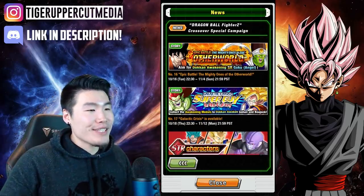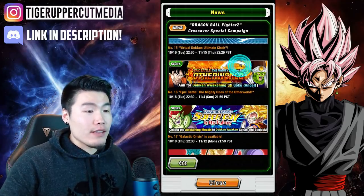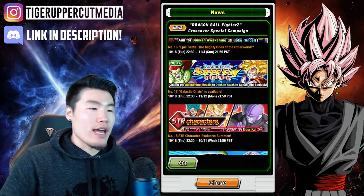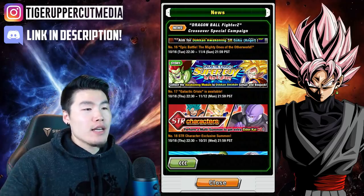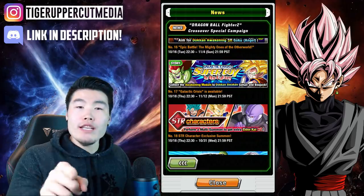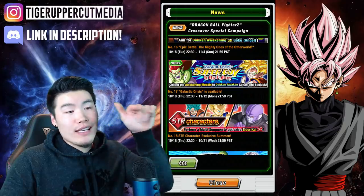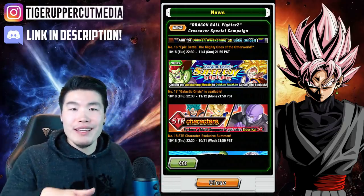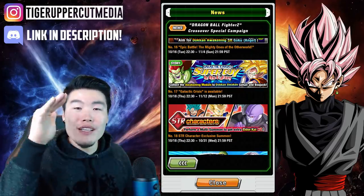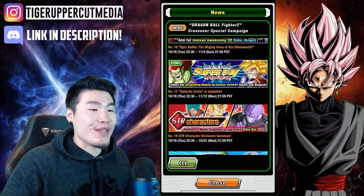Number sixteen, we have the Otherworld story event. Number seventeen, we have Galactic Crisis — Super Guy in the Galaxy — the Bojack event, where you can actually farm up Super Saiyan 2 Teen Gohan. If you have LR Gohan and haven't farmed up his super attack yet, you can use these Gohans to farm up his super attack. If you're one of those people who got LR Gohan and was waiting for a farmable super attack option, this is the event for you.